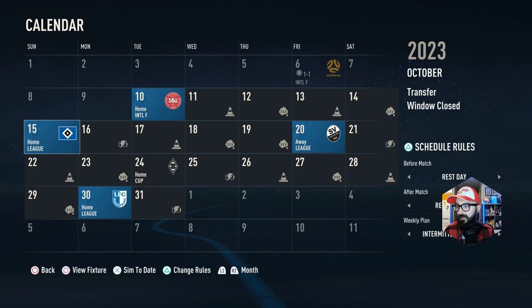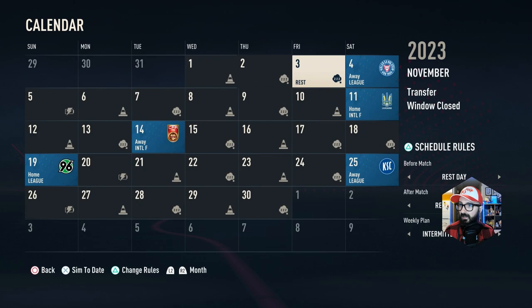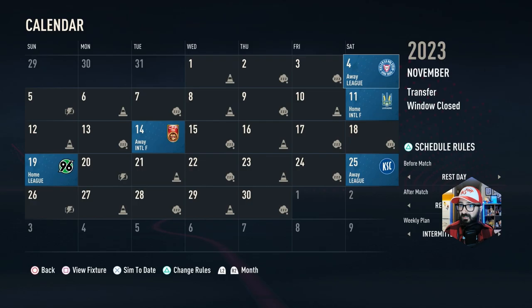Today's episode: we have got Denmark in a friendly, then Hamburg at home — they are third place in the league, we are seventh, so that is going to be a big game and we'll get extended highlights. Then Sandhausen away, Mönchengladbach in the cup — extended highlights for that one as well — then Modsberg, and then Holstein finishes us off.